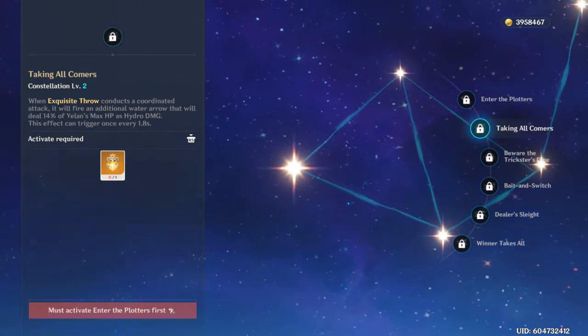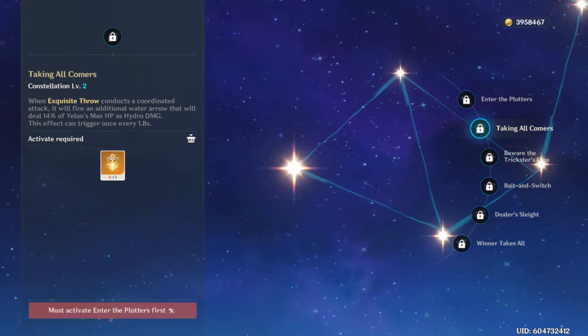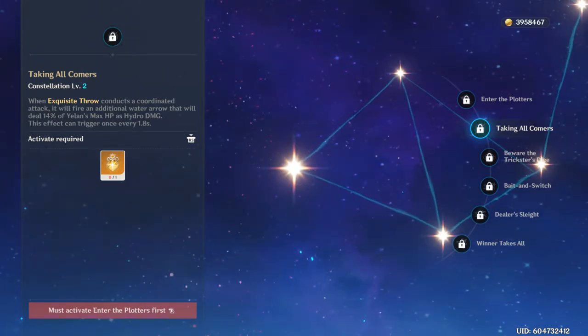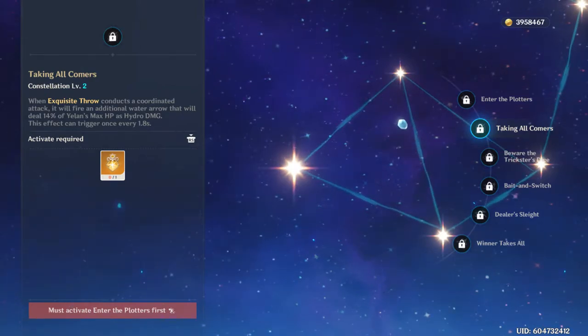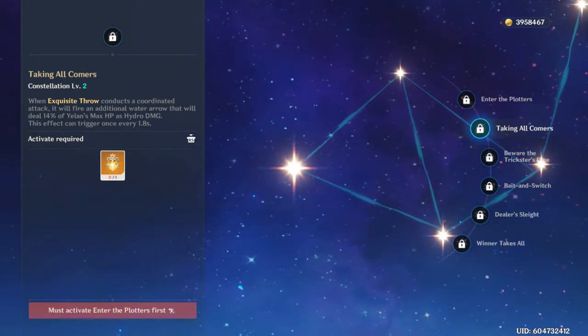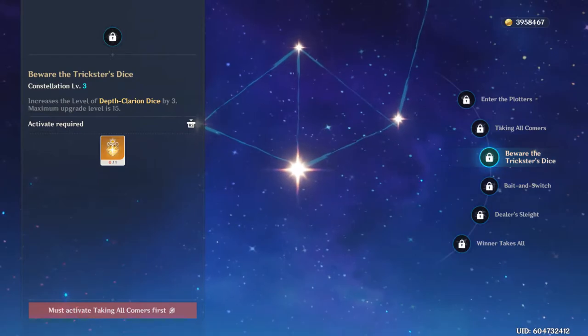Her Constellation 2 is very similar to one of Xingqiu's constellations — it gives her an additional water arrow and it deals 14% of her max HP as Hydro damage. It happens once every 1.8 seconds, so pretty strong. Not as strong as her first constellation, but pretty good.